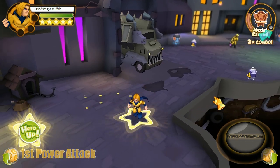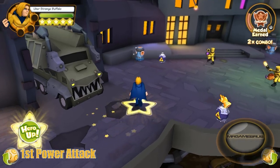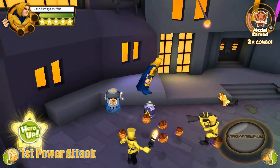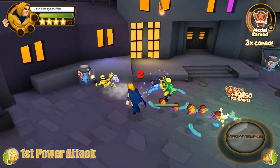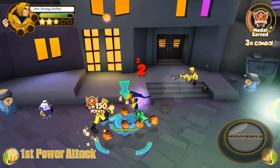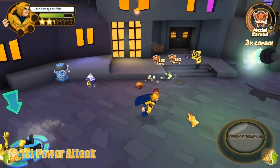Now let's perform his first power attack. He does a flying knee, hitting the enemy into the air. This attack can hit multiple enemies. Let's have a knee in good time — super knee! Everyone's been kneed once.